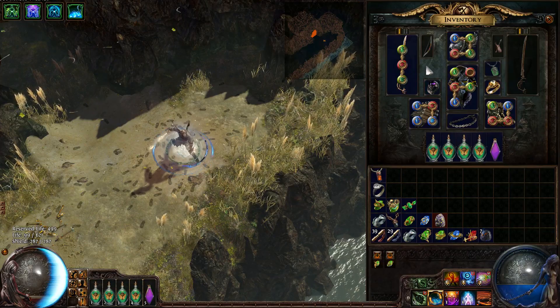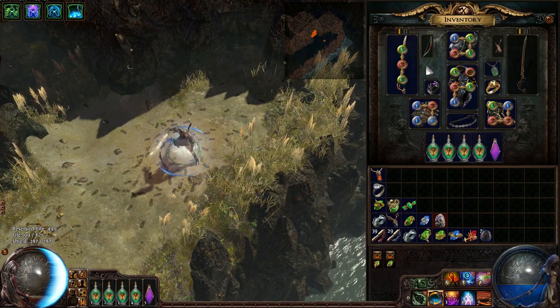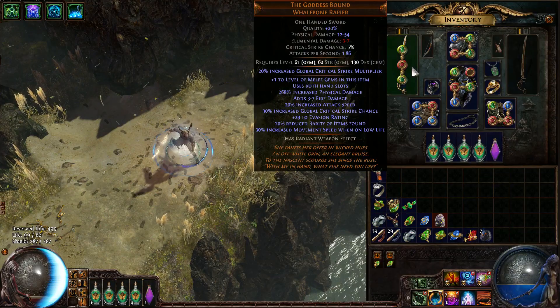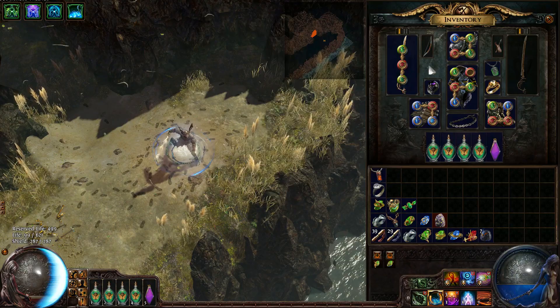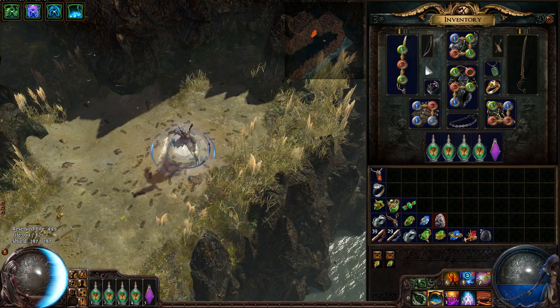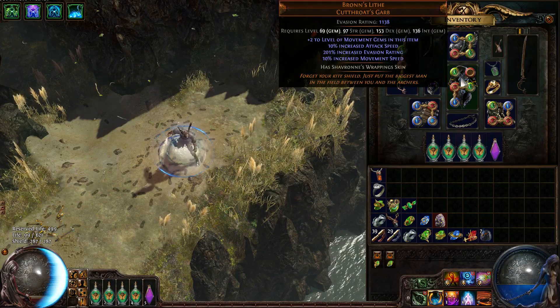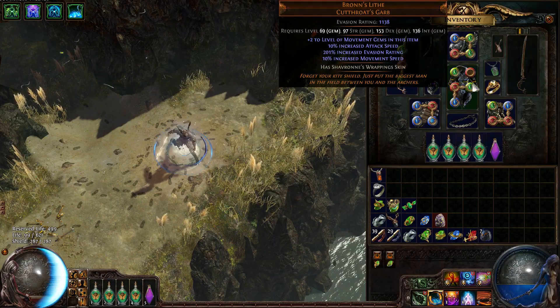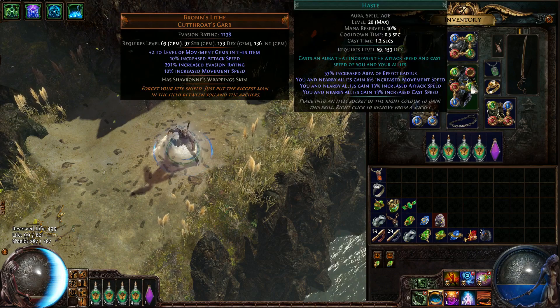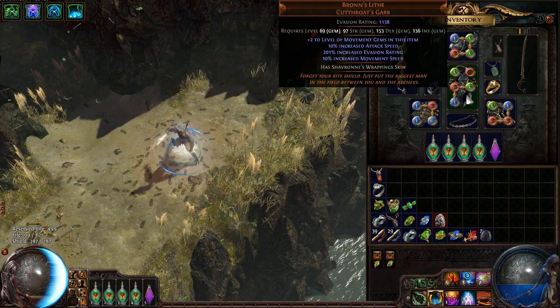As for gear, I felt the need to make this a low-life build because there are a lot of low-life buffs to movement speed, and obviously you want to use Shavronne's Wrappings to do a low-life build correctly. I used Shavronne's Wrappings skinned onto a Bronzescale for more movement speed. You could do this build without Shavronne's, but I don't think it would be quite as effective or end-game viable.